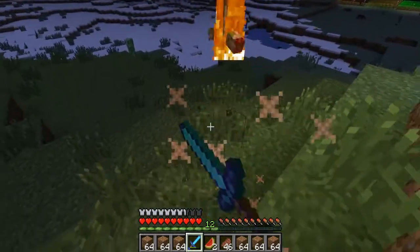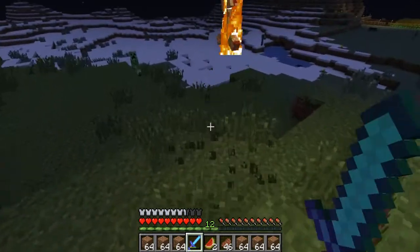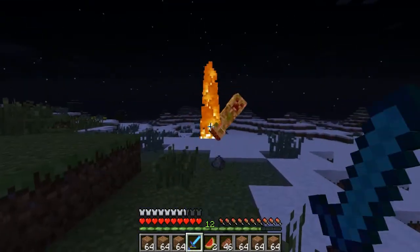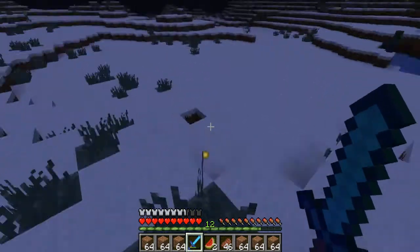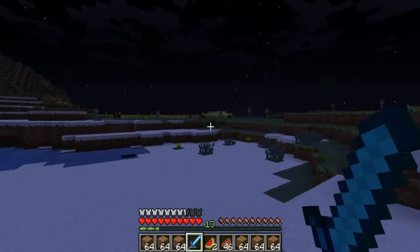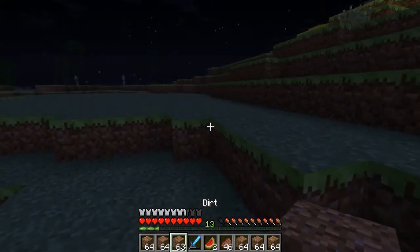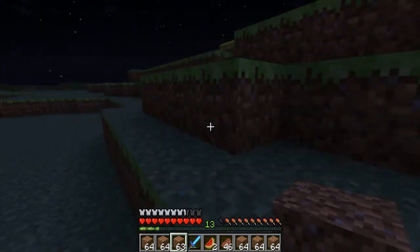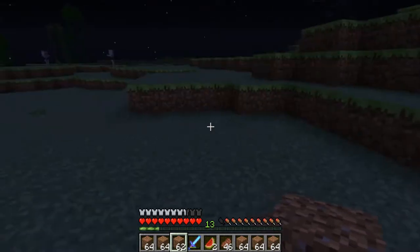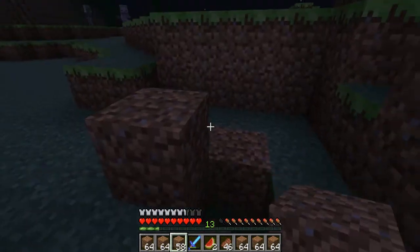I put a whole bunch of dirt in my inventory because I want to patch up the creeper holes and make things look nice. I'll extend the pathway from the farm to my base and just make everything look pretty nice. That's the plan for right now — patch it up, make it look real good. I'd like to work in the daytime but that's alright, I can work at night, it's just a little more dangerous.